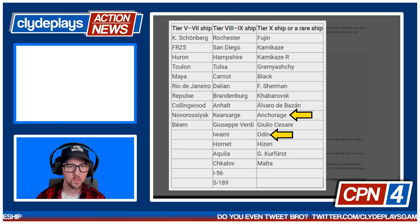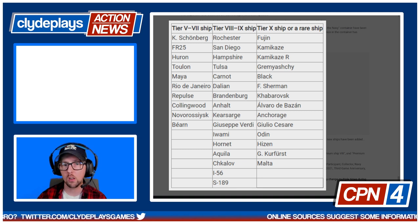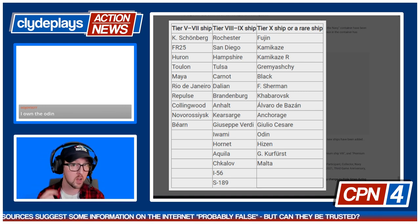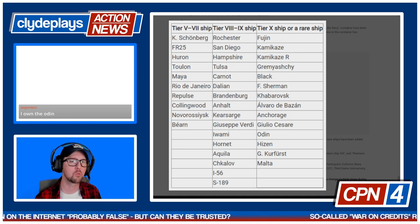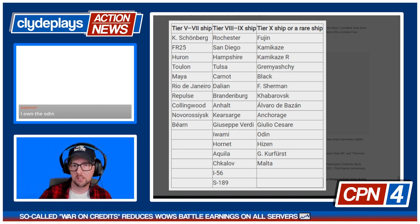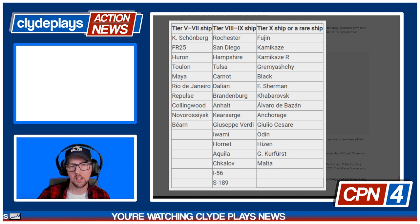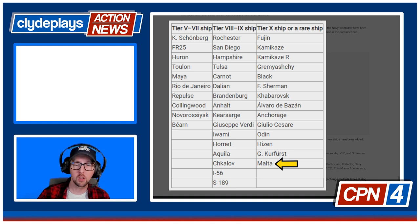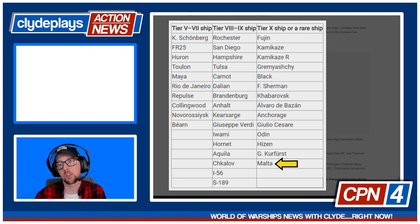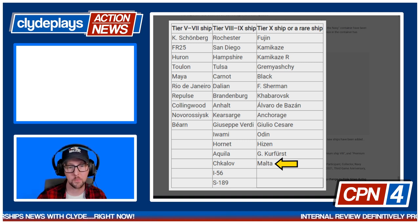Odin, Hyzen — these are dockyard ships that haven't been available for a very long time. I believe this is the first time dockyard ships have been put into Santa containers, except for Puerto Rico being brought back to a second dockyard. So for anyone who didn't get those ships before, you'll have the opportunity to scoop them up now. Malta also appears on the list — that's a surprise, since ships that come out this late in the cycle don't usually wind up in Santa boxes.